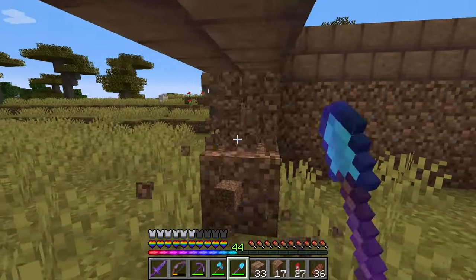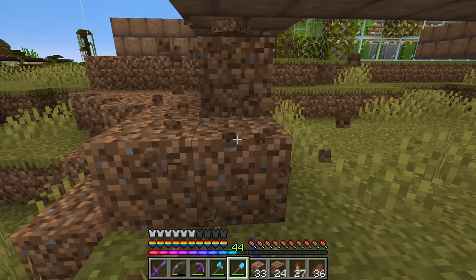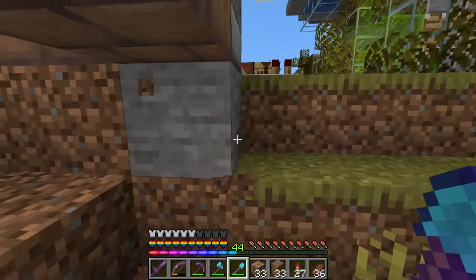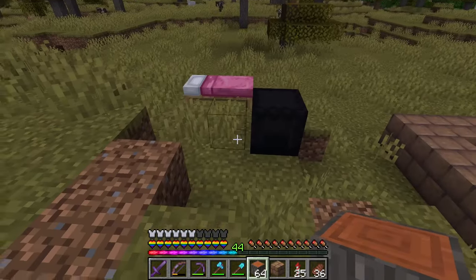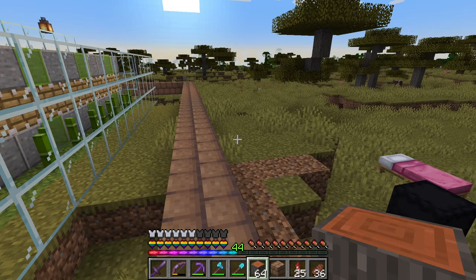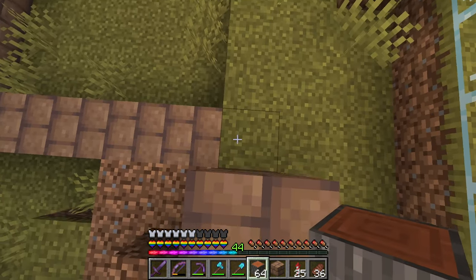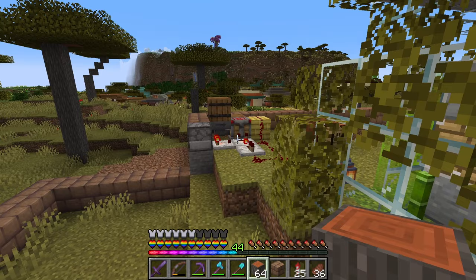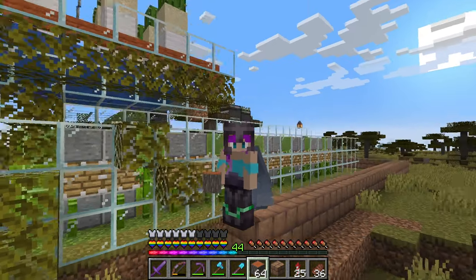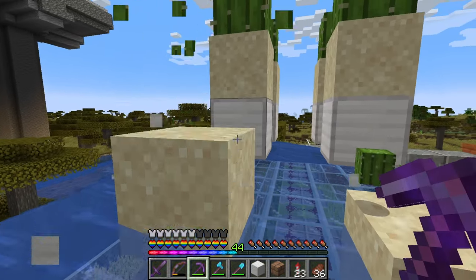Now we need to build up the terrain around this. The wheels are turning — what if instead of bringing the terrain up to meet this, we brought this down to meet the terrain? Oh goodness, my shulker box scared me. Anyway, when they come out they'll get burned by the sun. I'm gonna have to light that cave up eventually, but we're gonna pretend for today that it doesn't exist.